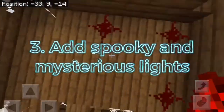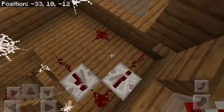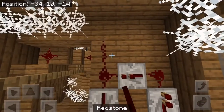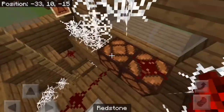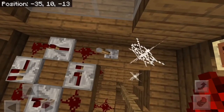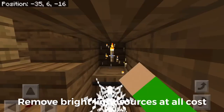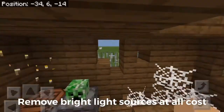So the next way to spookify this house is to add specific lighting. I will add blinking lights at the second floor, as this will make the house look spooky and mysterious from the outside. To do this, just make a redstone contraption like this and it will work. I recommend removing torches or any light sources that are too bright, as it will be too bright to even be scary.